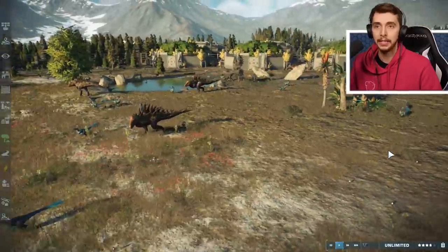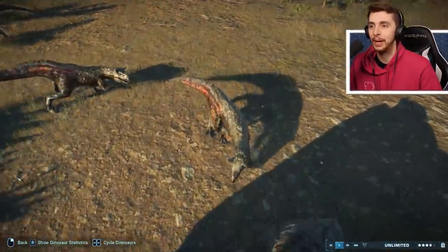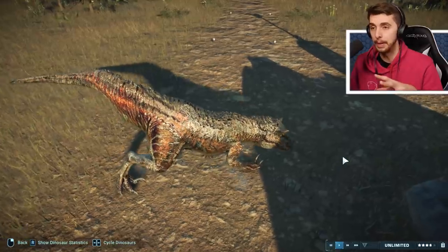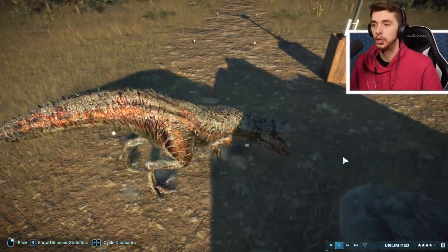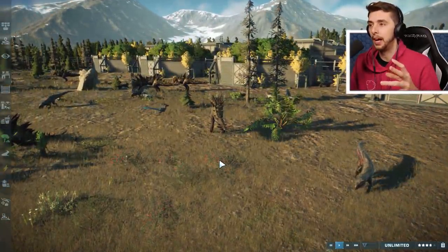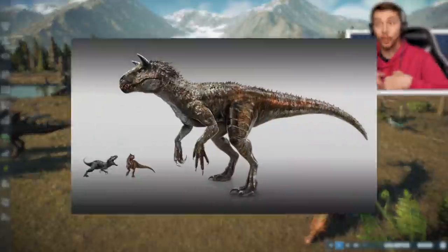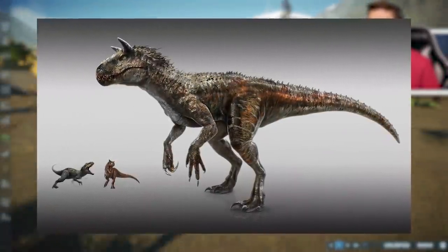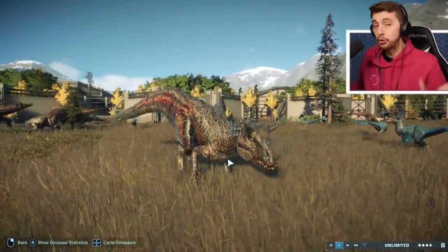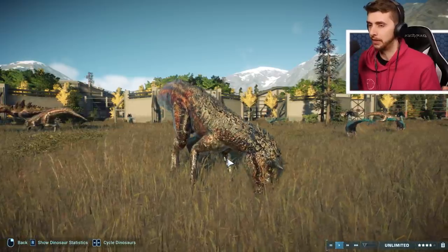Now, the modders who have made this have actually made Indotaurus able to have the Indominus Rex animation set if you wanted to, so it doesn't have to be on all fours. When Ludia first put Indotaurus in the game, they advertised it as having the Indominus Rex animation and we were really excited to see that. But when we saw it just on the floor, I thought — you know what, we'll stick it to the floor to stay true to Jurassic World Alive.